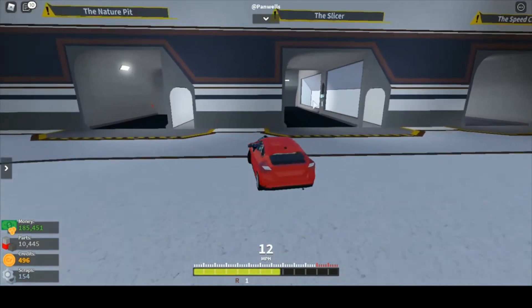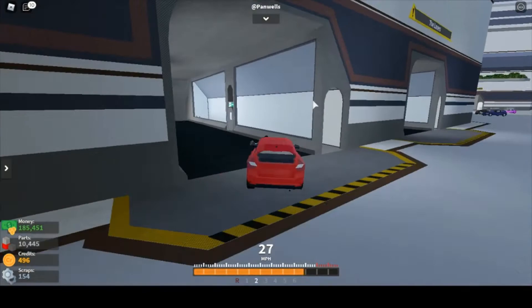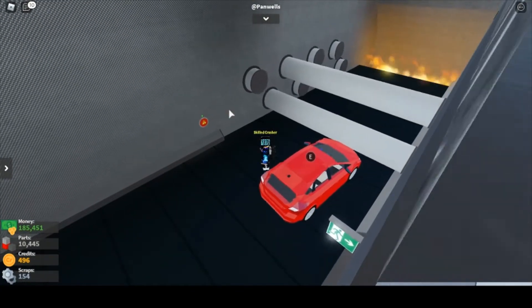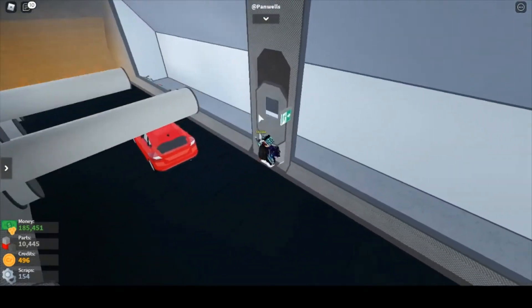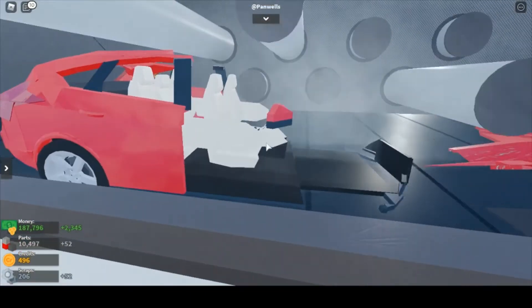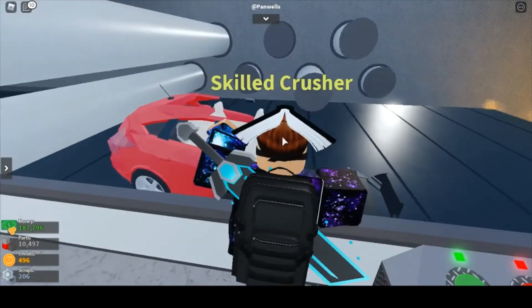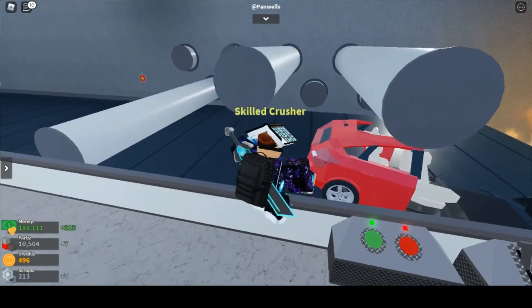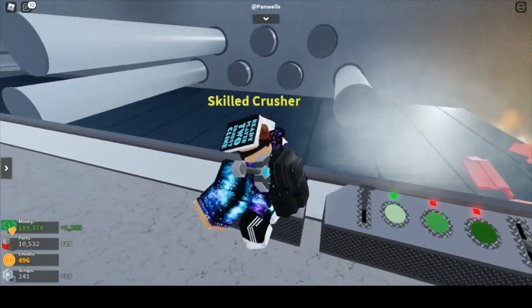Pretty much all Row 1 crushers with the exception of the Speed Crash Test and the Nature Pit get you a decent amount. The Slicer is a little tricky so I wouldn't recommend that one. The Pillar Crusher gets you a good amount if you can time it right — turn on quick enable and it just spanks the car. My car is short so I can only hit the bottom ones, but that's already 50 parts for half the car, so about 100 for the whole thing.